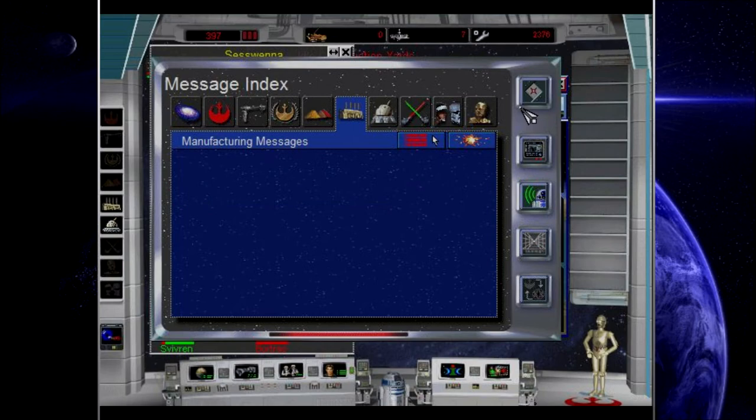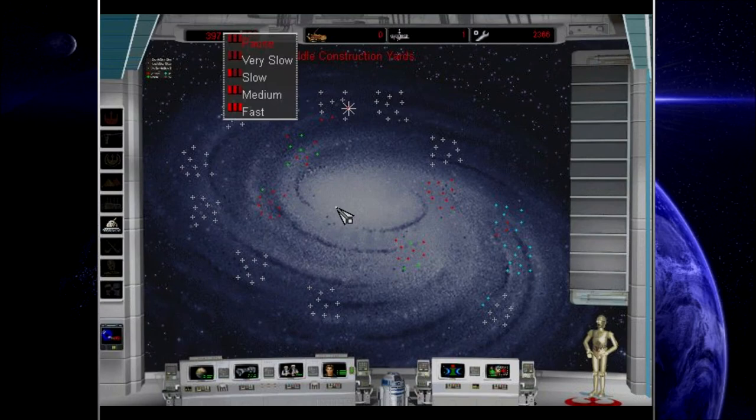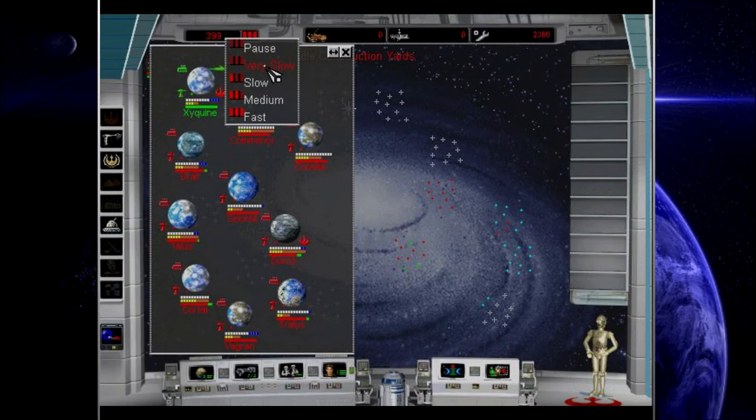Construction yards are idle on Salonia as well, so let's actually build a new one there. What got sabotaged here? It was an LNR battery, right? Okay. I really want to know what the espionage is going to turn up for this place.